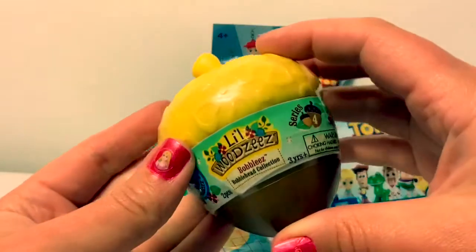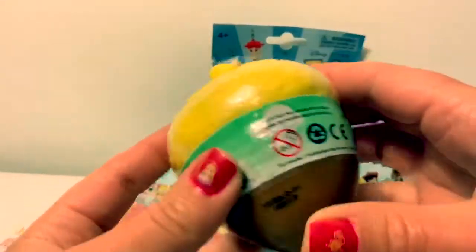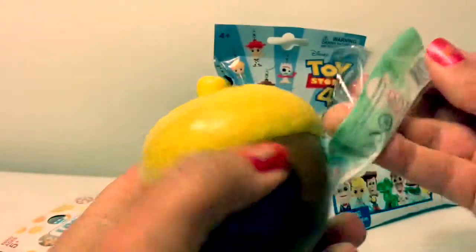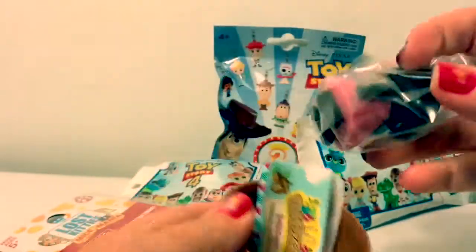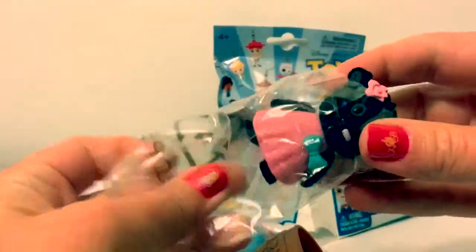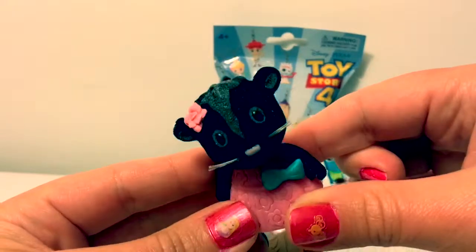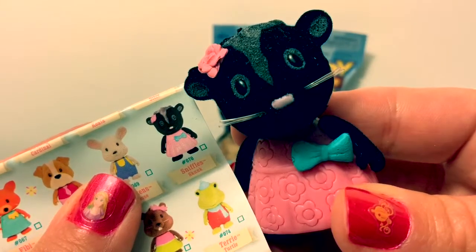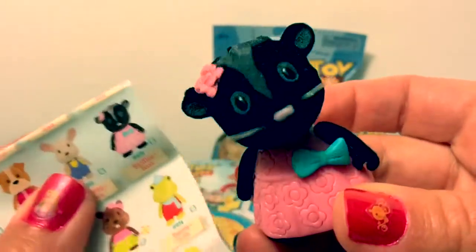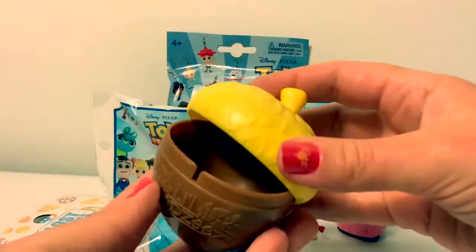Let's open Little Woodsies. This is a Bobble-ies bobblehead collection. Who's inside? Who could this be? How cute - look, her head bobbles. Let's see what her name is. Her name is Sniffles and she's a skunk. She has a little rose on her head. Super cute.